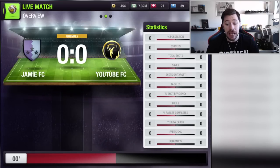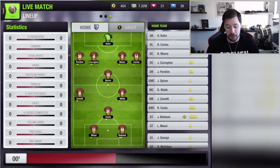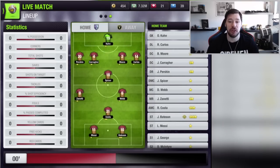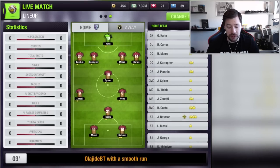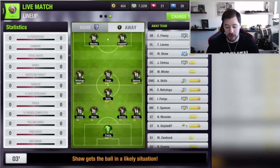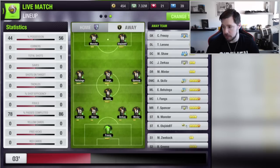I want to see some hashtag YouTube FC in the comments section below. The statistics — this game should be in my favour. He's got Oliver Kahn, Pershing, Carragher, Moore, Carlos, Spicer, Webb, Zanetti, Costa, Bateson himself — four stars — and Leo Messi up front. Possession is in our favour. We've got myself and JJ up front, Ethan, Jesse and Spencer FC in midfield with Skills tucking in at CDM, then Toby, Harry, Josh and Simon in defence with Calfreeze in goal.